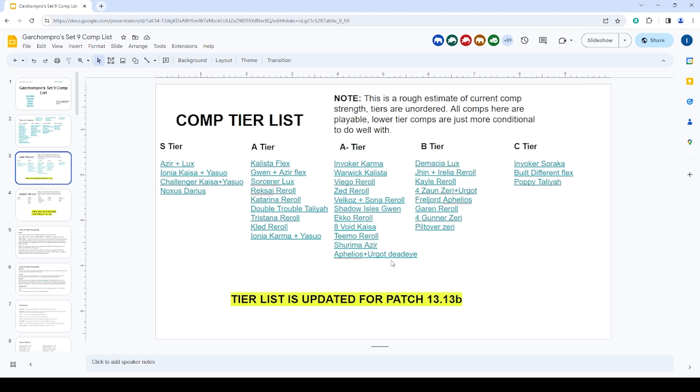I did order the S tier, but didn't order the other tiers. The reasoning for that is different comps are going to have different strengths based off of how much you hit for the composition, what augments you have, so I don't think having an exact ordering for the compositions outside of S tier makes that much sense, just because they're going to vary in power quite a bit.